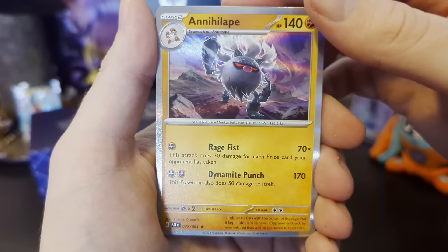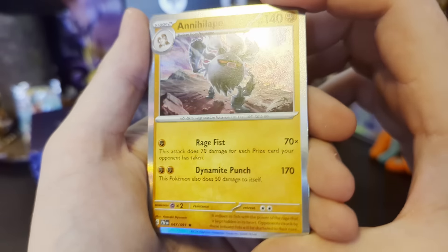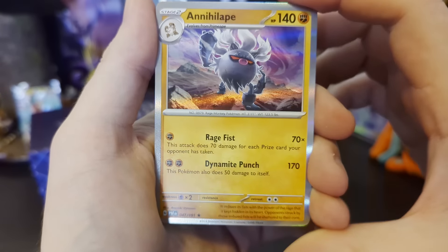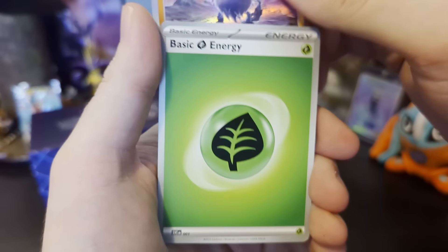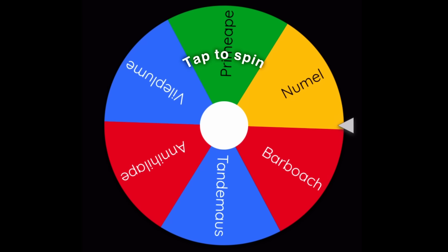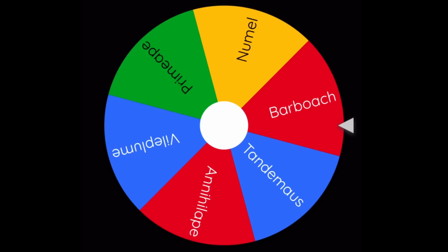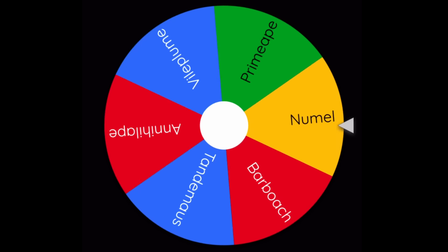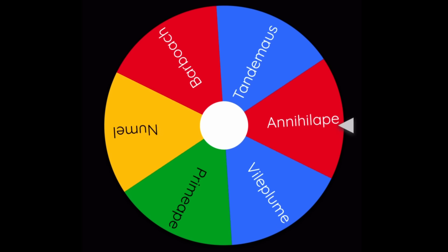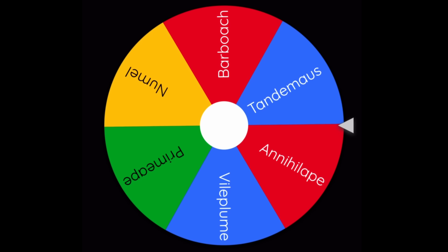I promise that was not staged — Shiny Annihilape! That's awesome, really cool. And the Grass Energy — whatever. Wow, another cool pack. I feel lucky. We have a lot of monkeys in this roll, and speaking of monkeys, we got the difficult-to-spell Annihilape.